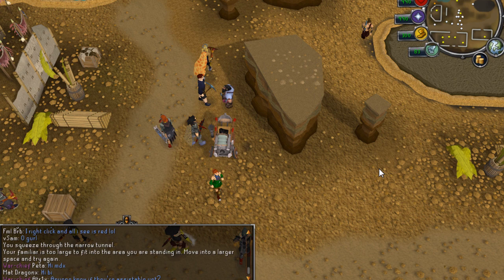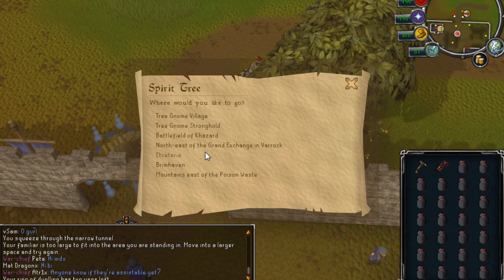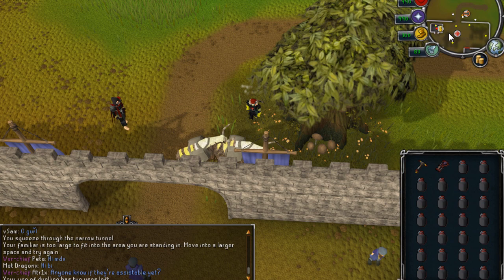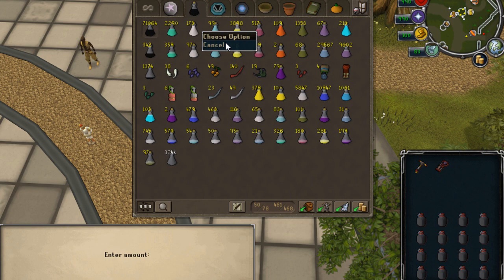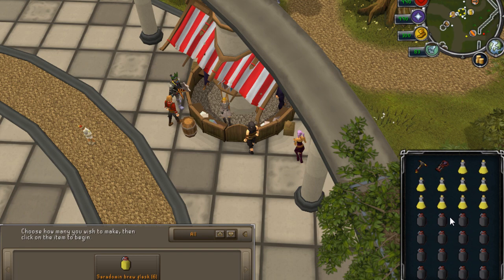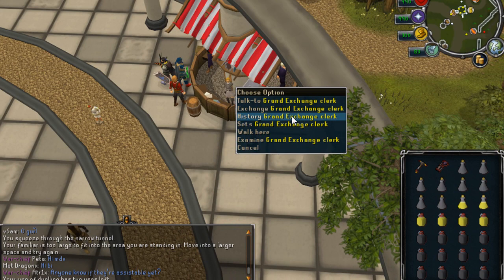They also allow you to now use Disruption Shield in the Dual Arena. Disruption Shield is a spell unlocked through Livid Farm which allows you to block one attack completely, so that could be useful especially since you can now use a polypore staff. With Disruption Shield and Vengeance that might be comparable to other forms of magic staking. I don't really know much about mage staking but it's worth looking into if you stake.